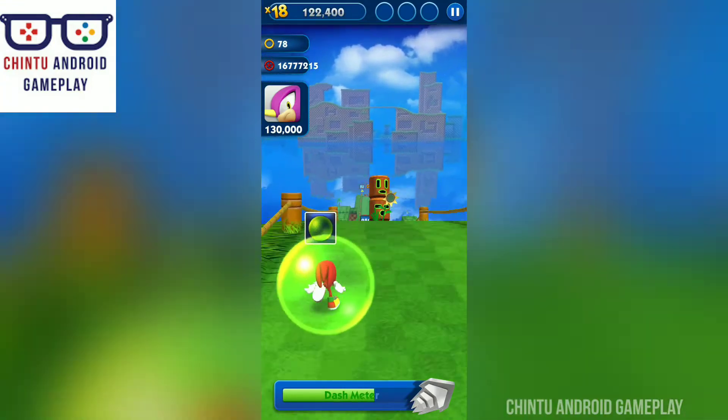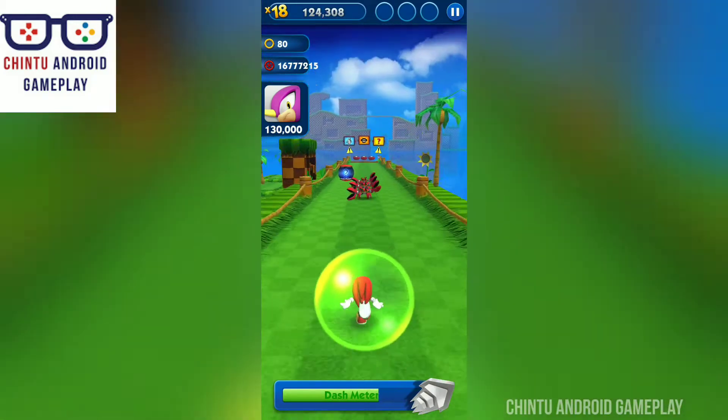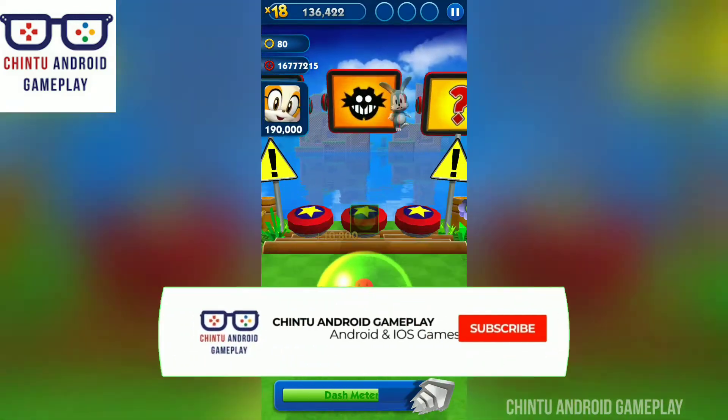Including Tails, Shadow and Knuckles — choose your favorite character to win the race and beat this running game challenge. Wow!